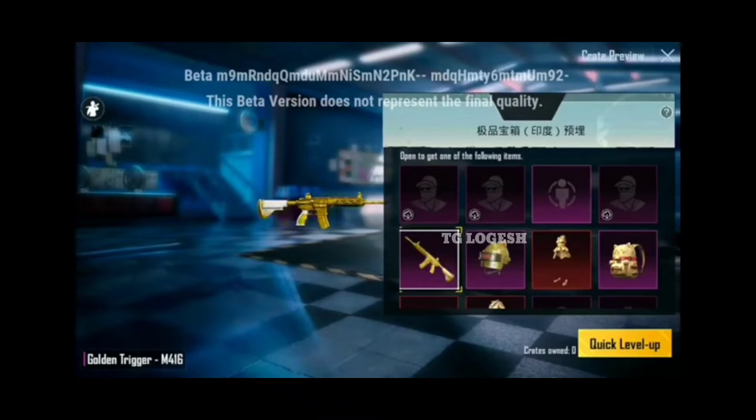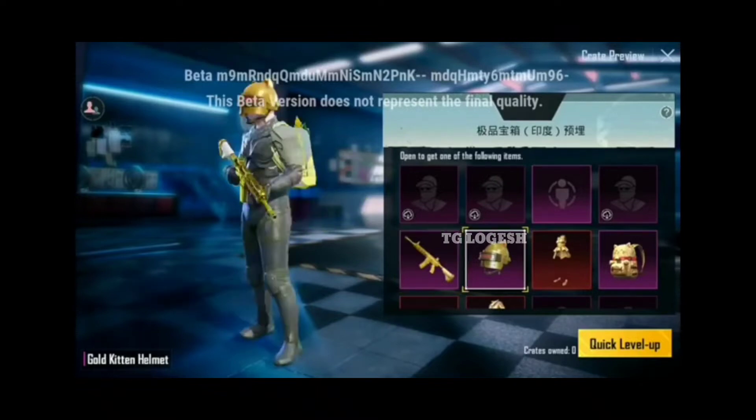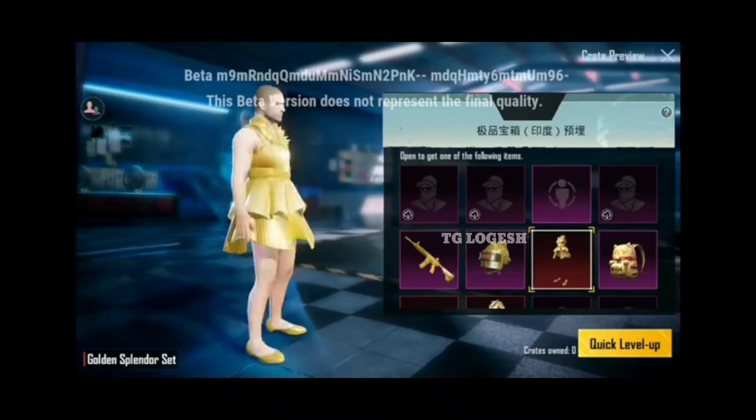The first one is the M4 — the Golden Trigger M4. This is the palace skin, this is the third one. This is the first premium crate. If you look at this, you will see some rewards: a Golden Helmet, the set is available — the bag, helmet — and next will be the M4 and the Golden Dress. This is all one set.